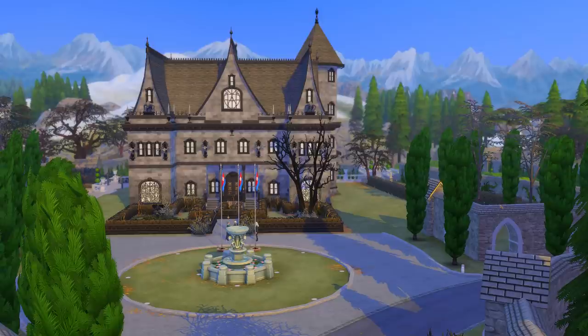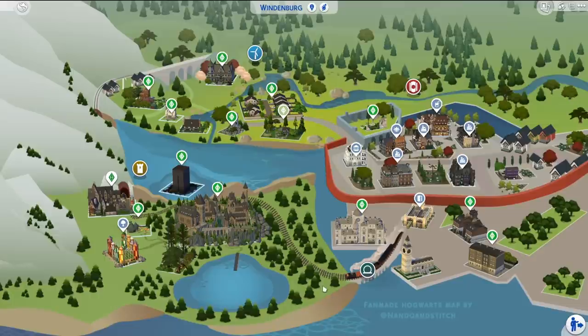This save file was made by a ton of other simmers as well — there were loads of people who contributed to this, and they have filled the entire world of Windenburg with different lots from the Harry Potter world. We have lots like the Ministry of Magic, Nocturne Alley, Malfoy Manor, the Shell Cottage, the Forbidden Forest, Hagrid's Hut, and obviously Hogwarts. I will leave the download links below. The download includes a readme text file so make sure you read that for installation instructions — it's actually super simple.